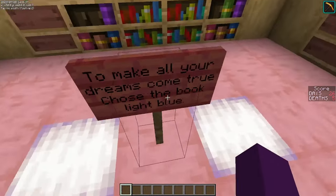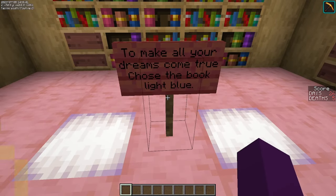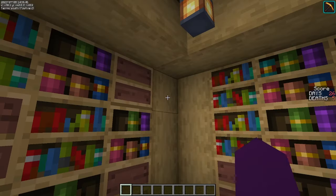Hey, what's this over here? There's a sign. To make all your dreams come true, choose the book Light Blue. Riddles — I do love me some riddles.